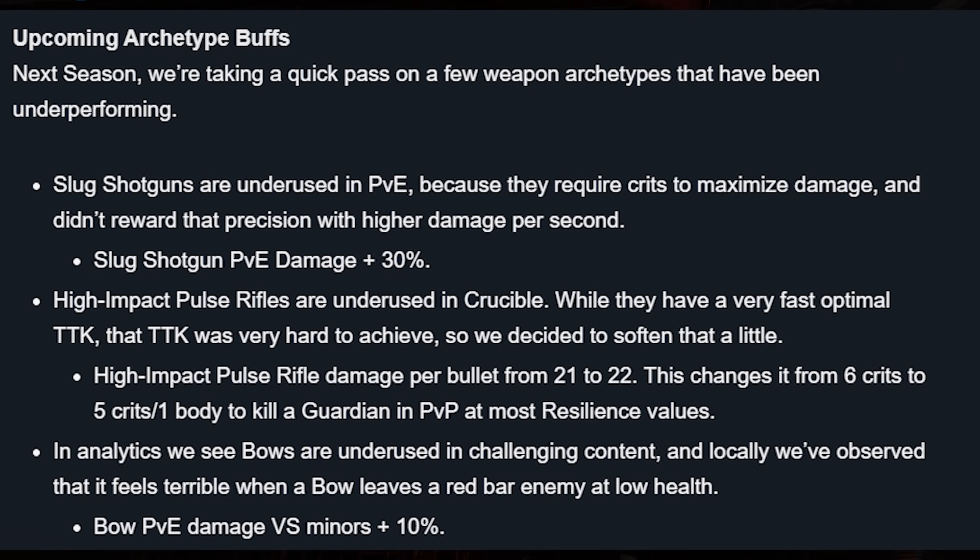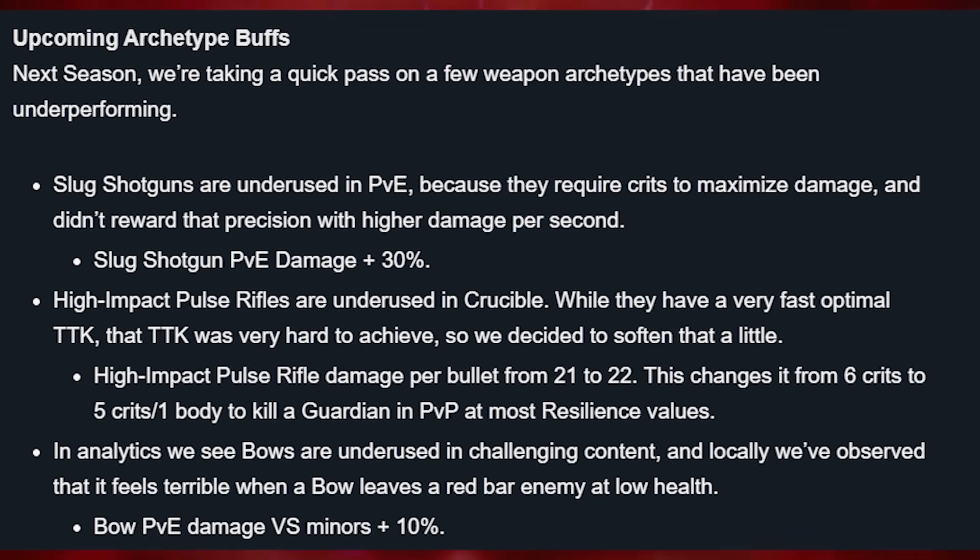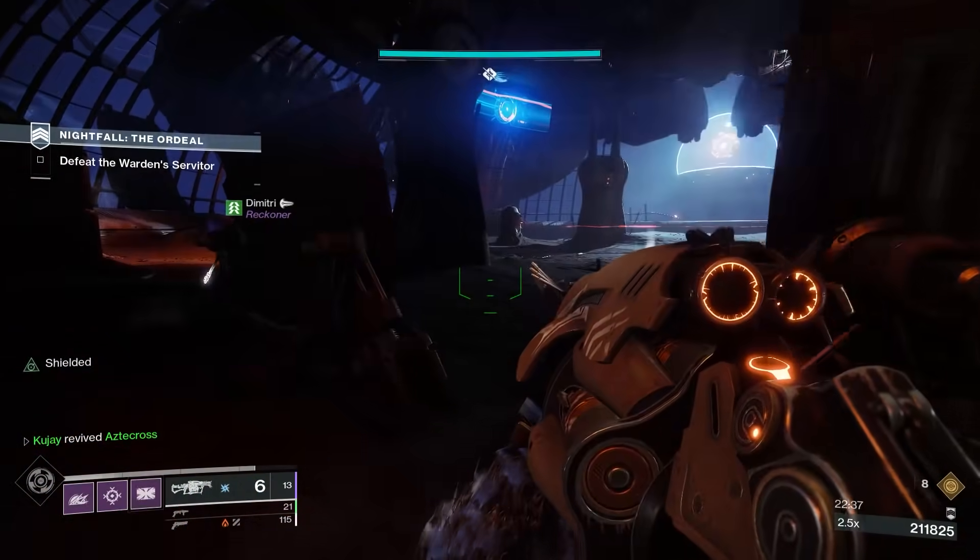High Impact Pulse Rifles are underused in Crucible. While they have a very fast optimal time to kill, that TTK was very hard to achieve. High Impact Pulse Rifle damage per bullet has been increased from 21 to 22, changing it from 6 crits and 1 body to 5 crits and 1 body to kill a Guardian in PvP at most resilience values. Regrix meta incoming? In analytics, bows are underused in challenging content, and locally it feels terrible when a bow leaves a red bar enemy at low health. Bow PvE damage versus minors: +10%. I like these changes — we'll see how big a difference they make.